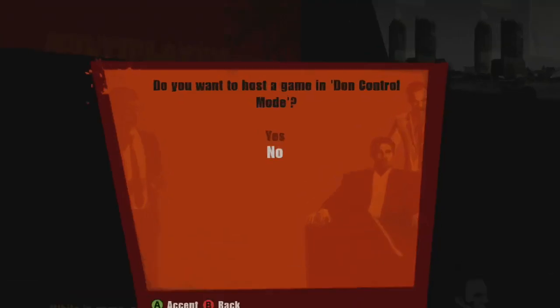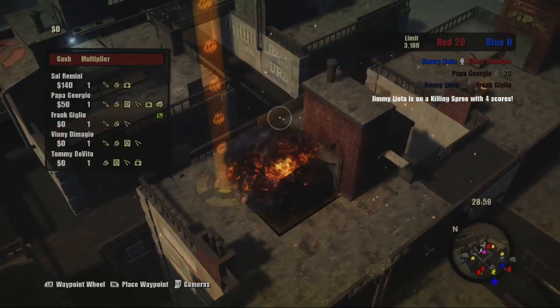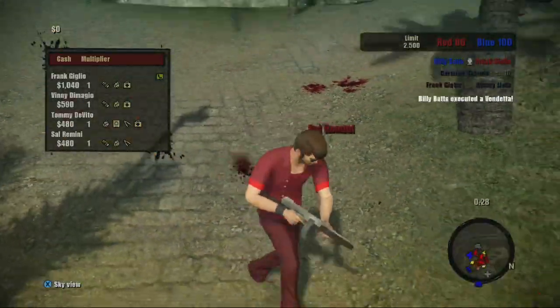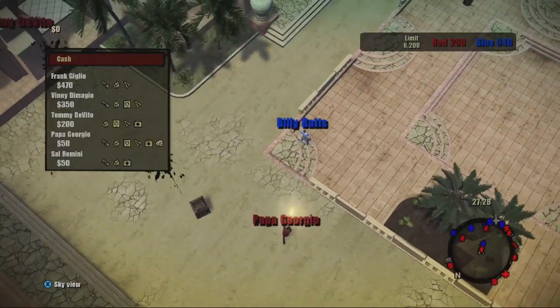If you have what it takes, select Don Control when asked to host the game. As Don, you can see the entire map. Move and rotate your view to keep an eye on your family teammates. You can also focus on and then follow anybody on your team. A quick tap returns you to the Don's Control view.